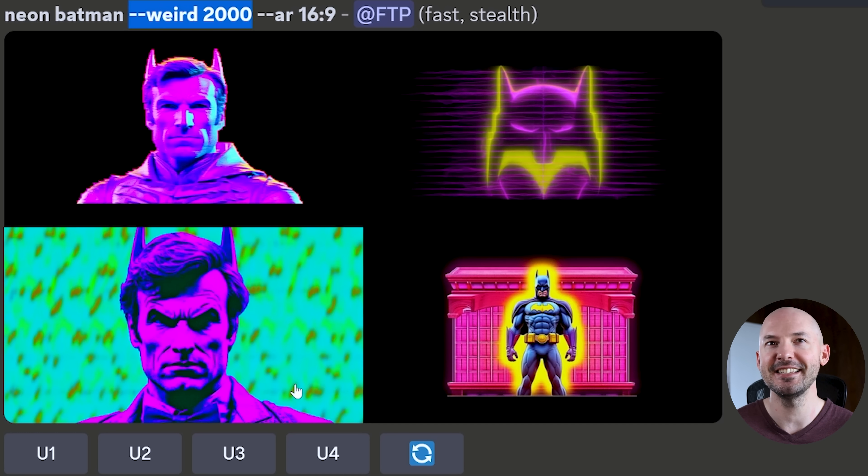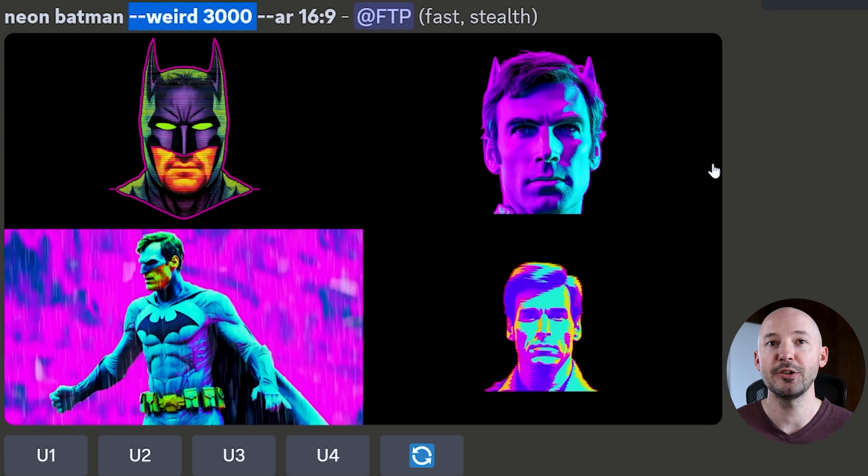Weird actually goes up to 3000. Here's 2000, and number three kind of reminds me of Abraham Lincoln, but he's got these weird Batman ears on him. Weird 3000 — I like number three, but I don't know why it just puts these faces there. I guess you could really only describe it as strange. This whole weird parameter definitely reminds me of a mix of chaos, which brings diversity, along with a mix of style cursed, which was a secret style in version four. If you put style cursed, you would get some pretty funny looking images that look a lot like this.